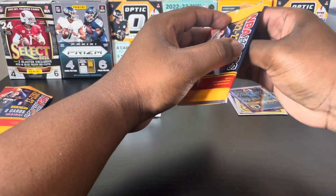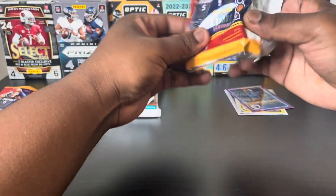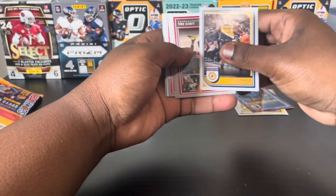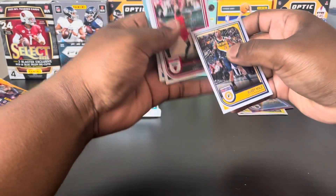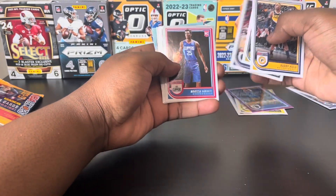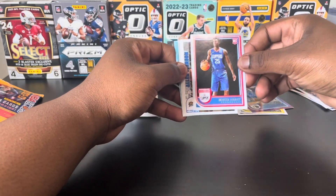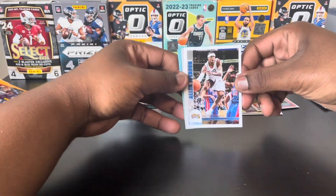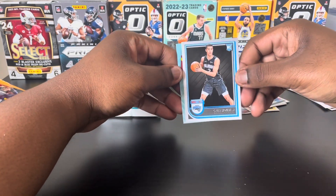First pack — pretty much three dollars down the drain again. Probably got less than three dollars back after eBay fees, so probably made like a dollar fifty back from that one. Second pack: there's a weird insert, Zach LaVine, CJ, Jalen, and a Clippers rookie.